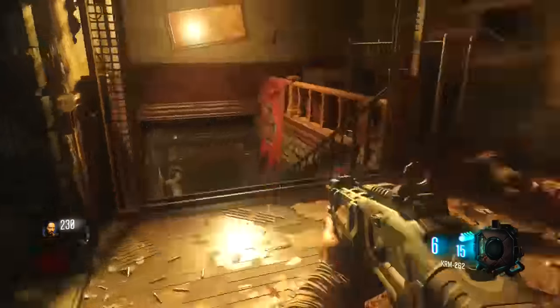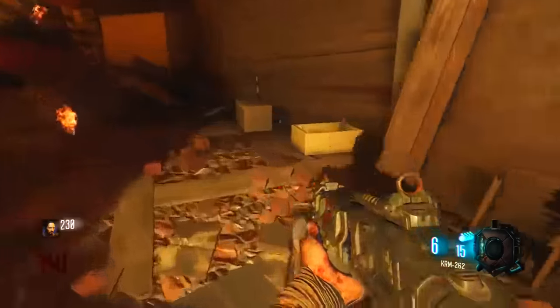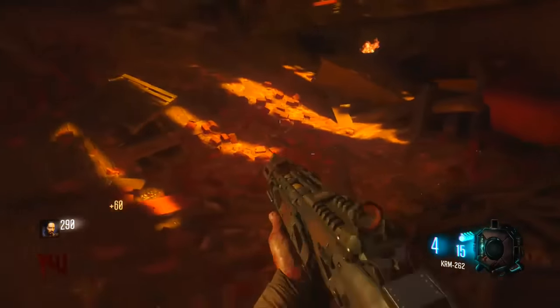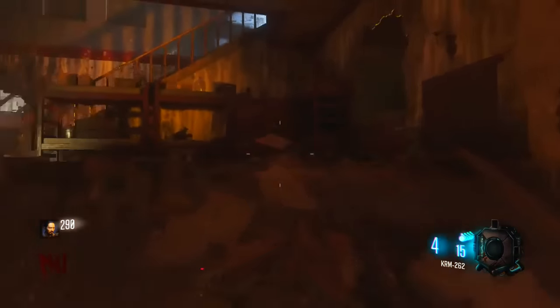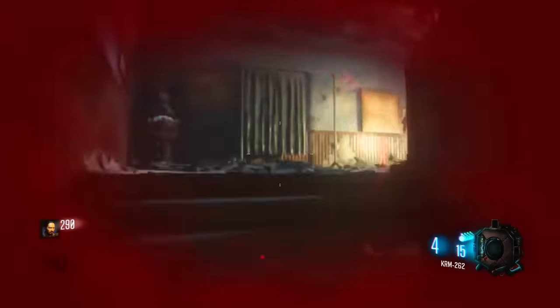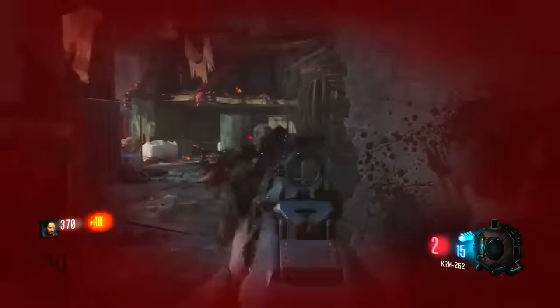The second shield part — the first location is as you make it up the stairs here, and it should be in between these two boxes right over here. If that's not the location, the second location is on this bunk bed, as you can see here. This is where my location was, so I'll simply pick that up.